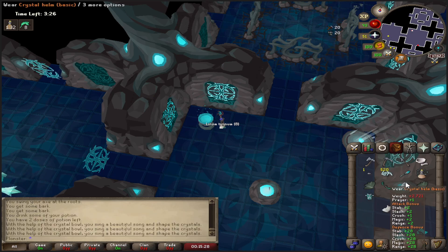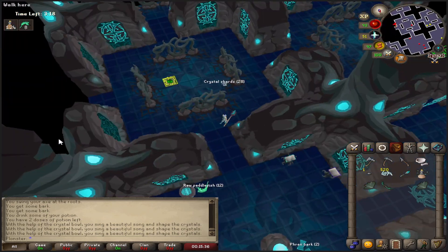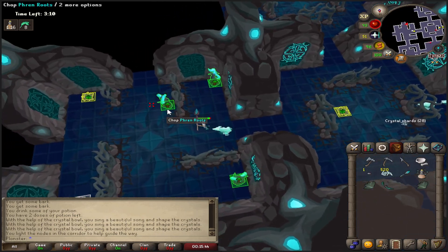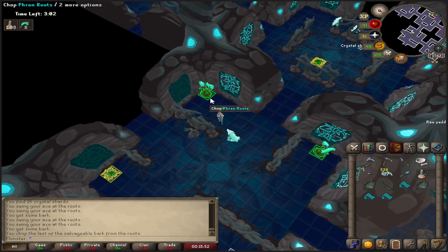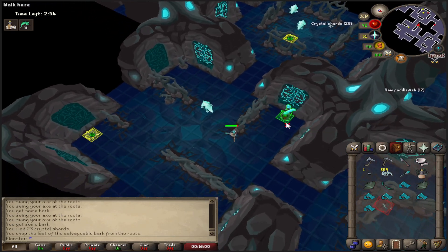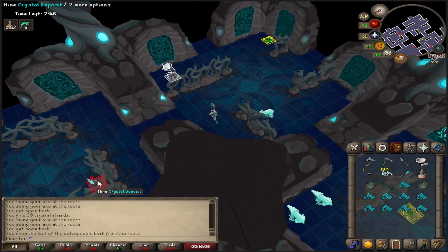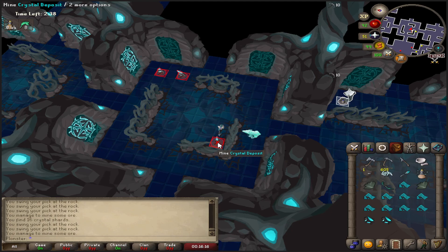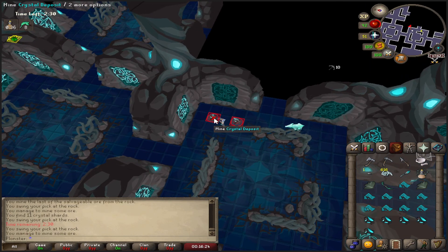Making the first basic armor here. With the full basic set we need to turn that from basic to attuned, and then attuned to perfected. You should have enough crystal shards now. Just getting the last lot of resources — from here you can go pretty much anywhere to find what you need. This is cool because we have a mining room here with crystal deposits, so we're getting those ores.